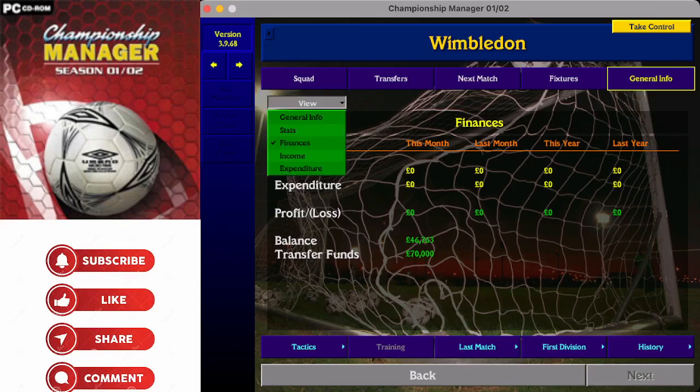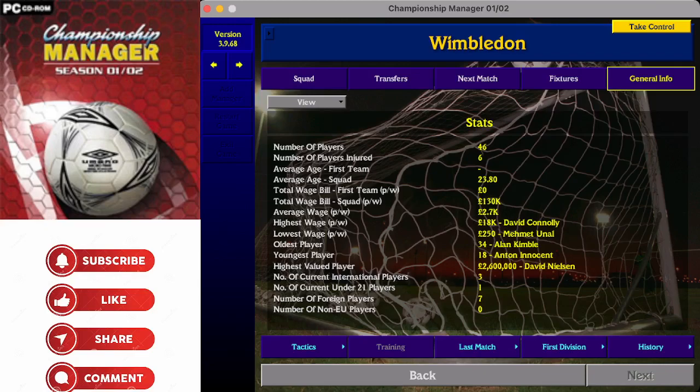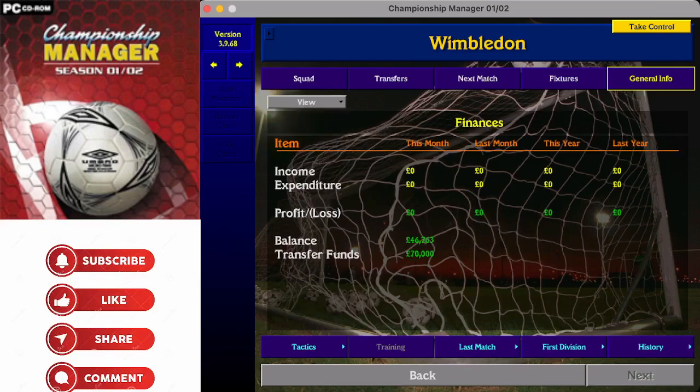Wimbledon's wage bill is 130,000 pounds a week and they only have 46,000 in the bank - so that's quite a challenge. As we know, in the future Wimbledon would upsticks and relocate to Milton Keynes, becoming MK Dons, and from that a phoenix club began in the lower reaches of the English game - AFC Wimbledon - who gradually made their way up the leagues and are now back playing league football, believed to be in the same division as MK Dons, and crucially back at Plough Lane.